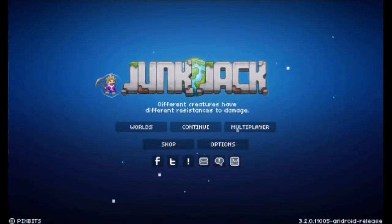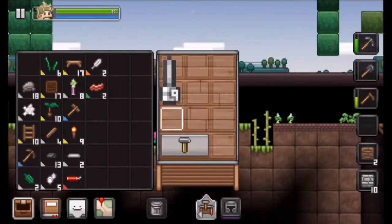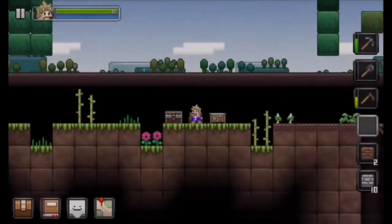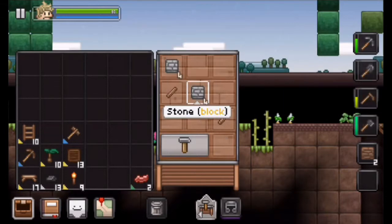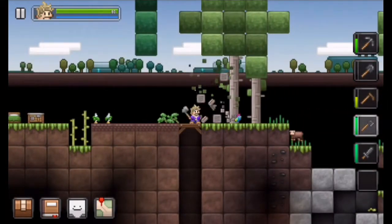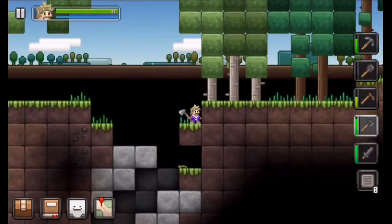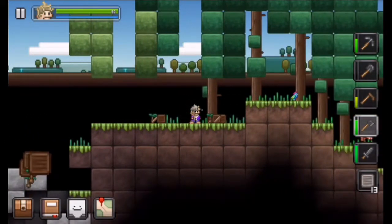Hello everyone, welcome to the second episode of Junk Jack Android let's play. It's me Francis, welcome back. In today's episode we are going to gather resources. I mentioned in the past episode that I would gather resources off-camera, but since I have much free time to record things because I am done with my lesson plans, I will gather materials and provide some footage of what I've done — cutting down trees, mining, and stuff like that.